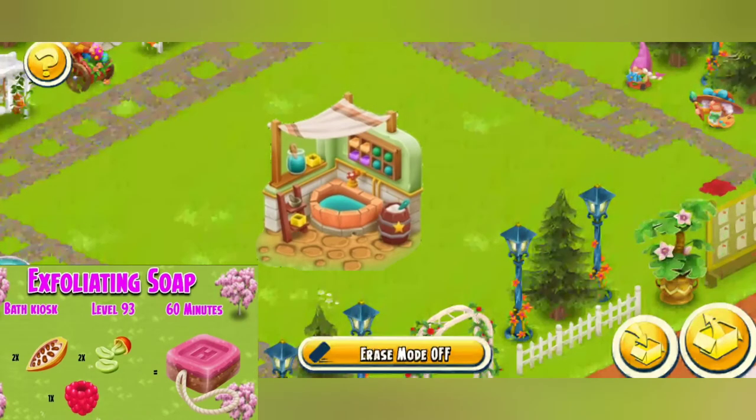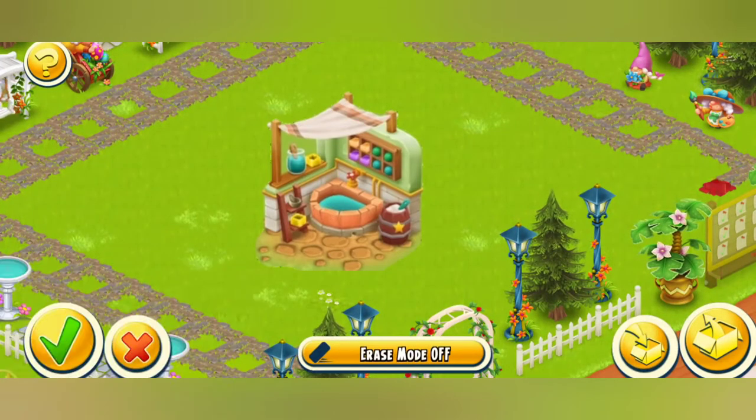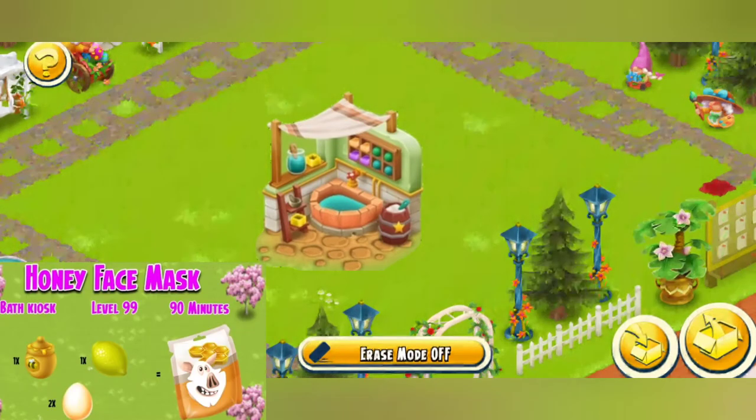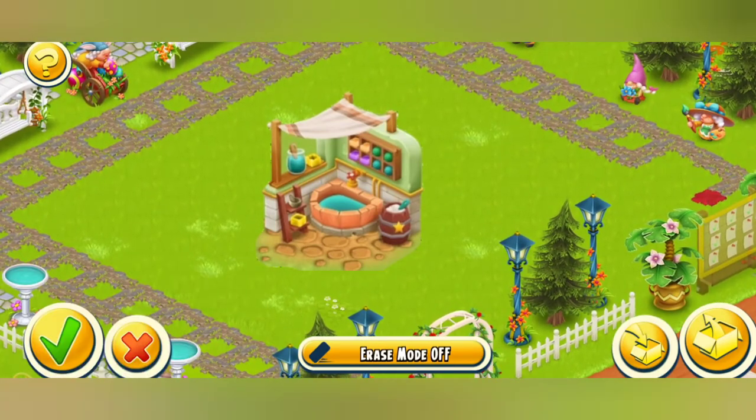The third one is exfoliating soap, which unlocks at level 93 and takes 60 minutes to produce. The fourth one is honey face mask at level 99 and takes 90 minutes to produce. So these are all the details about it — see you soon!